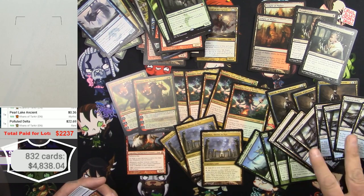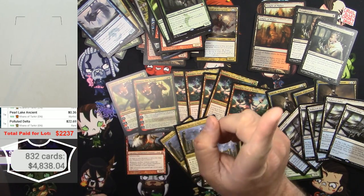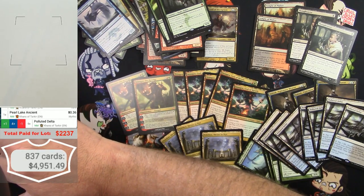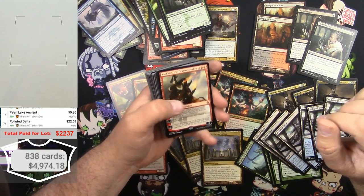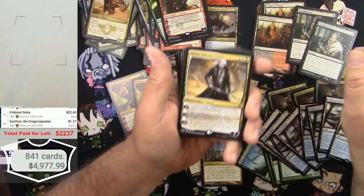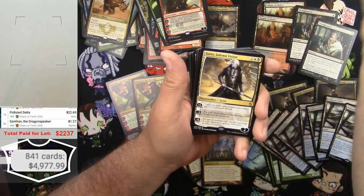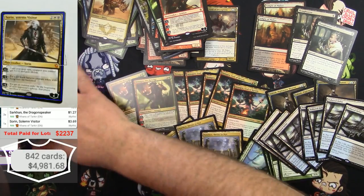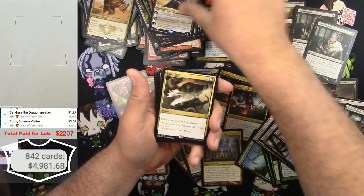I kind of almost feel bad showing all this off — kind of. We're about to hit five grand. Sorin, Solemn Visitor — great, more than one. He's less than I thought — 1, 2, 3 of those.